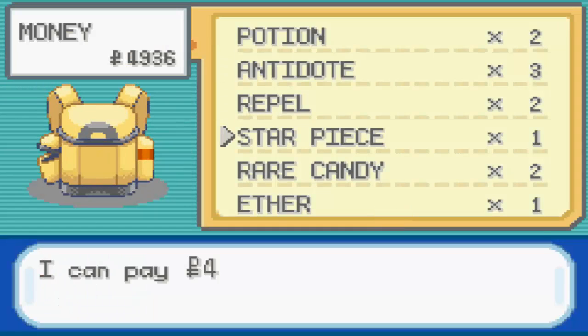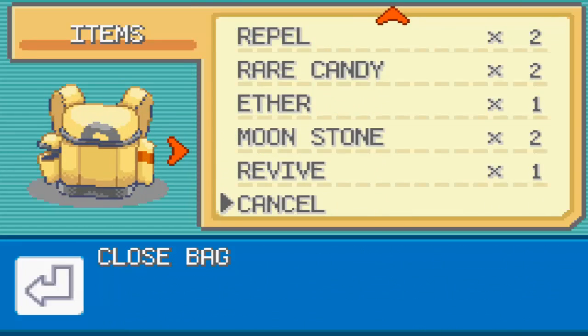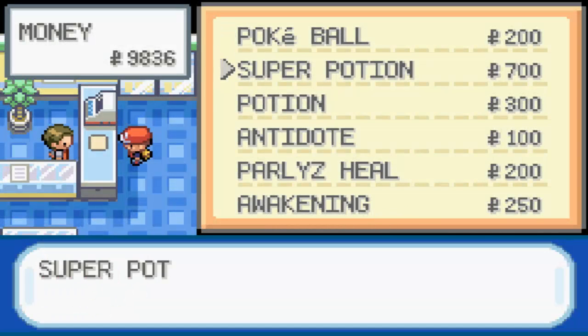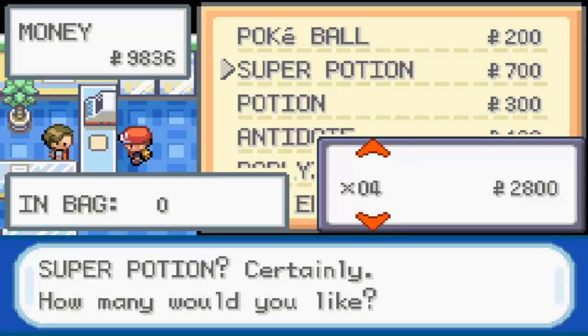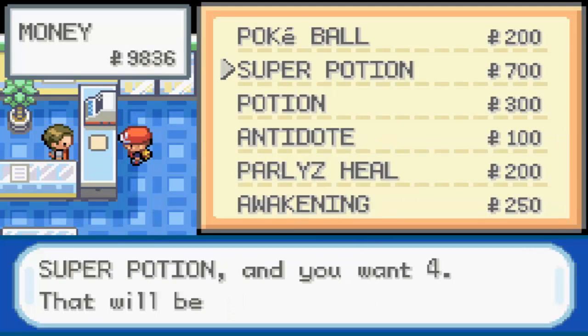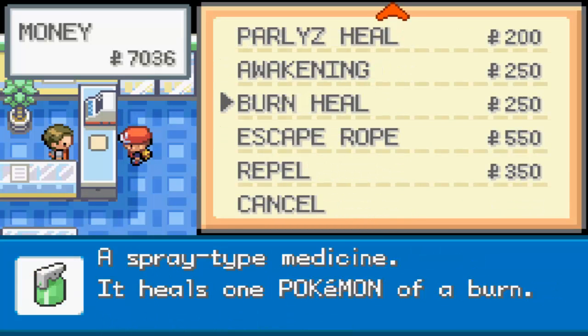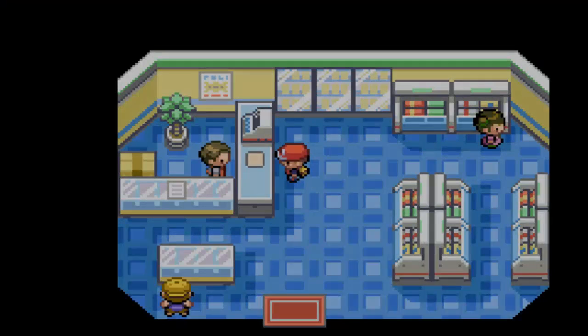Let's sell the Star Piece we just got. Money is pretty easy to come by here. Let's actually buy some Super Potions — four should do it. And let's see how many Pokeballs we have. We have five Pokeballs — yeah, we should be fine.